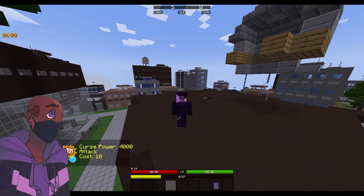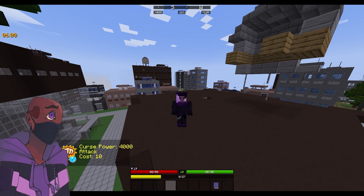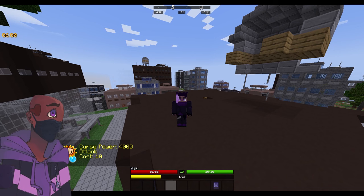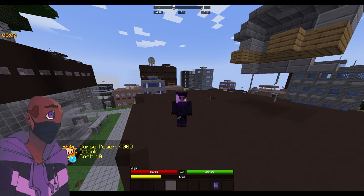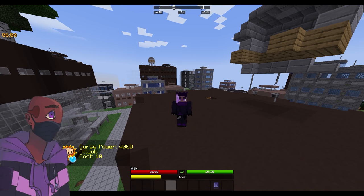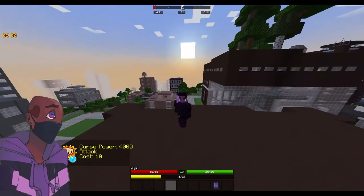It's an interesting addition that lets people regen cursed energy faster than normal. It could be broken at insane numbers — at a million levels you basically won't run out of cursed power, which makes Six Eyes somewhat useless. But if you set an upper limit it could be a good addition. To turn it off, set it to negative one. Setting it to a higher number changes how much cursed energy you get per second — for example, setting it to five gives five cursed energy per second per 10,000 technique levels.